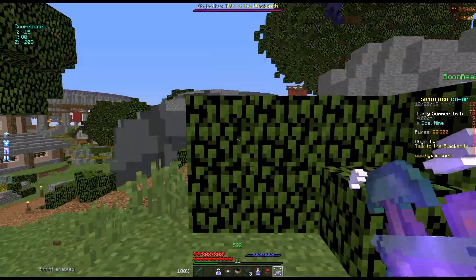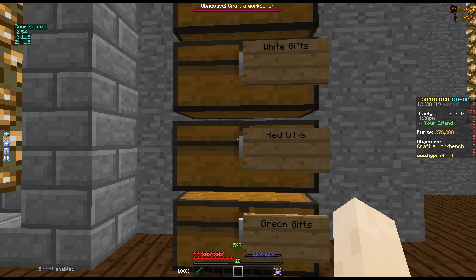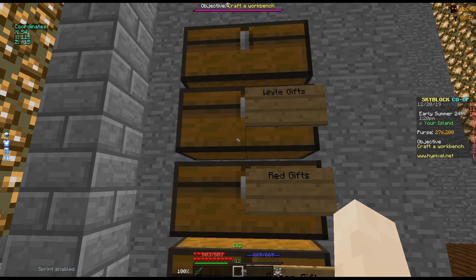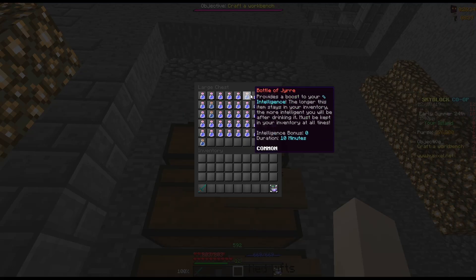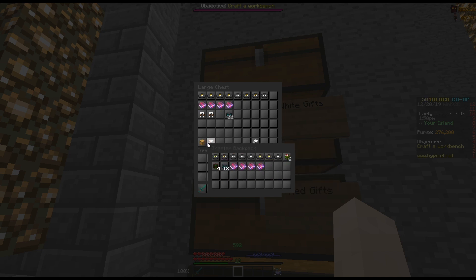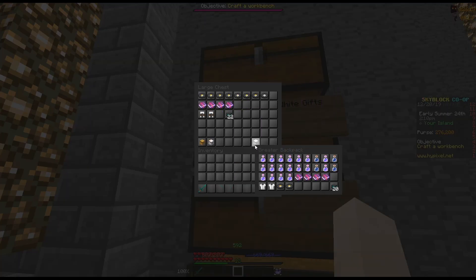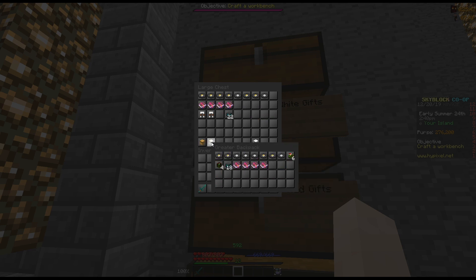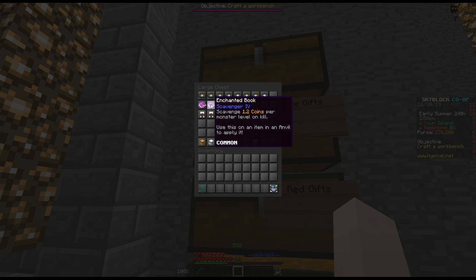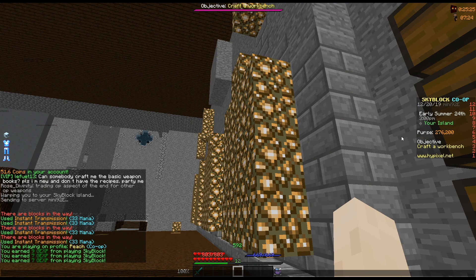Now we'll go take a look at the total loot — first let's get all the items back and then we can get an accurate count. After many, many years of sorting out all the loot, I think we've finally done it. Starting with the white gifts: we opened a total of six stacks, which is 384 of them, and we managed to get 98 different potions, 18 discs, 60 ice runes in total, 10 cosmetics, four snowsuit pieces — two pairs of leggings and two chest pieces — and 12 level six books assorted with luck, scavenger, and looting. In total we managed to get 276k and 200 coins.